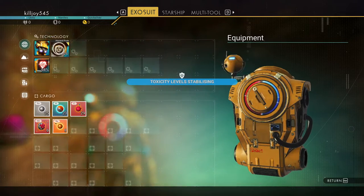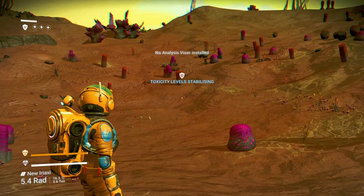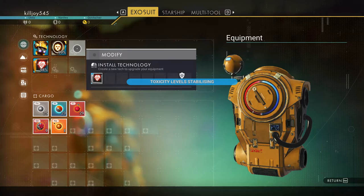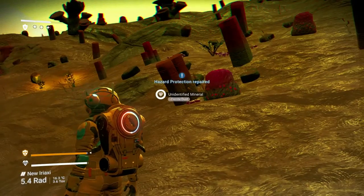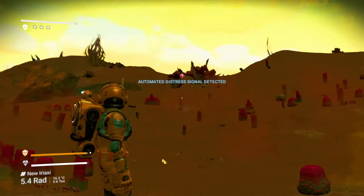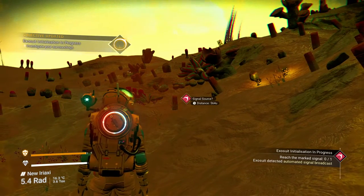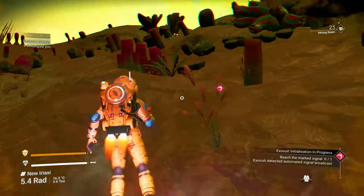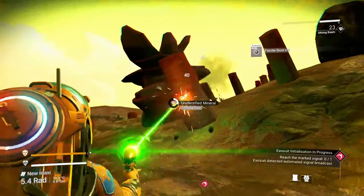Got some sodium. We don't have an analyzer, so we're going to follow the mission. As you can see, it tells you the icon — there's the icon — 564 AUs away. So on the way there, collect as much stuff as you can.